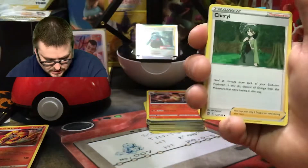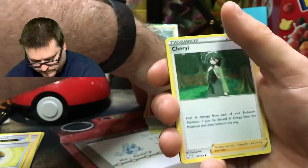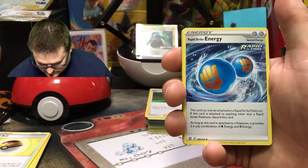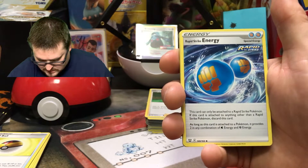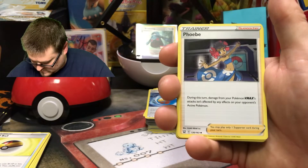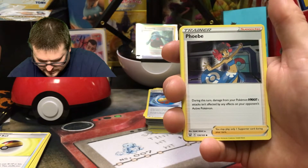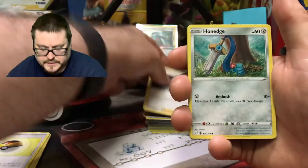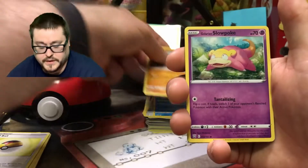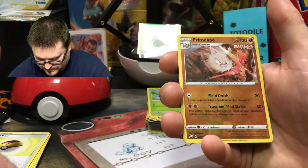Fire energy. Cheryl. Rapid Strike Energy — now there we go, there's something different! Very cool. Like I said, this is going to change the way a lot of people's decks work. Phoebe — during this turn damage from your Pokémon VMAX's attacks isn't affected by any effects on your opponent's — oh very cool. Hondage. Manky, Single Strike. Slowpoke. Fomantis. The reverse is a Primeape Single Strike — very cool.